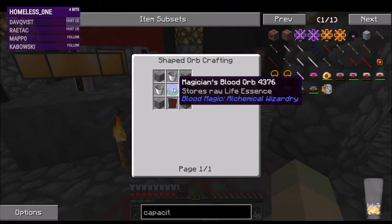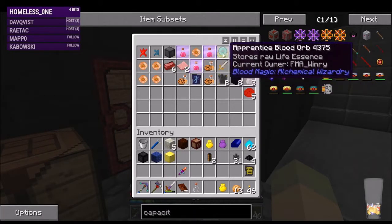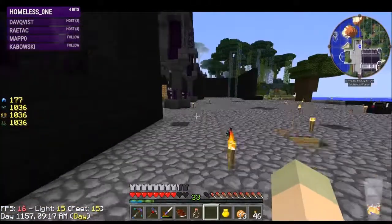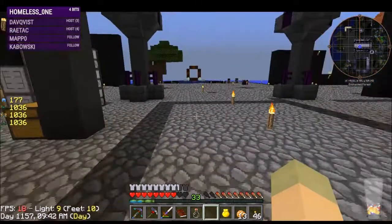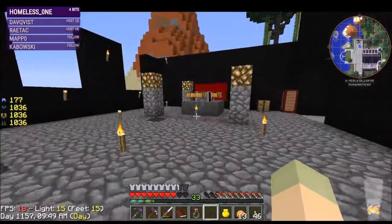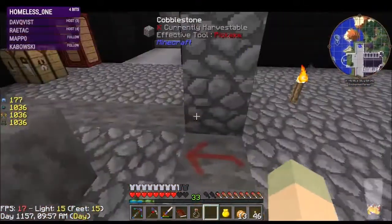Increasing altar capacity requires the master blood orb, which is the one we're trying to make — we only have the apprentice, so I can't do that yet. I can't make the displacement go any faster and I can't make the altar any larger at this moment. I could make standard blood runes and remove the one speed rune that is speeding up the crafting, but I really don't want to.